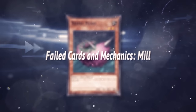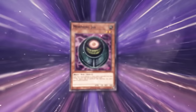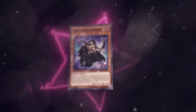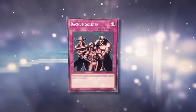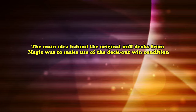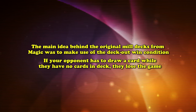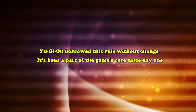Milling refers to effects that send cards from the top of a player's deck to their graveyard. This concept is borrowed from Magic: The Gathering, and takes its name from the first notable card to have this ability, the Millstone. Like many other concepts from other TCGs at the time, milling was something that Yu-Gi-Oh! incorporated really early on, to varying degrees of success. In this video, we'll be going over all the notable mill decks in Yu-Gi-Oh! and the history of the mechanic in general.